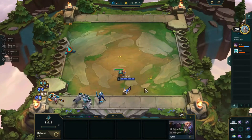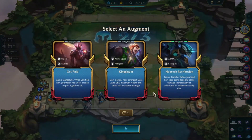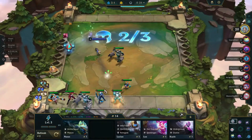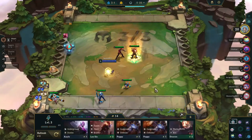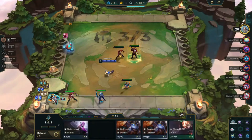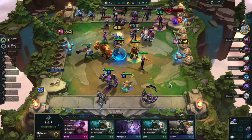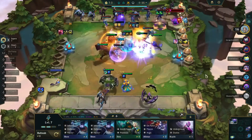I think any of the four builds I'm about to show you can be forced, but these first two are best forcible under certain circumstances. If you get an augment that is going to earn you gold — like Get Paid, or Golden Ticket, or something like that — you may want to consider going into Super Hearts, because it is based on the ability to do a lot of rolling and get a lot of three-star champs. In Super Hearts, your key champion is Sona. Your key items are Blue Buff and Hextech Gunblade — this will allow you to do a lot of casting.